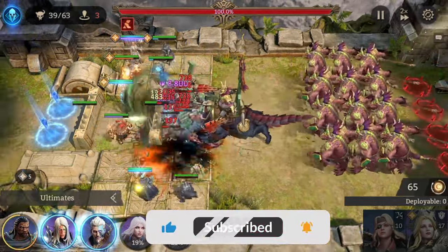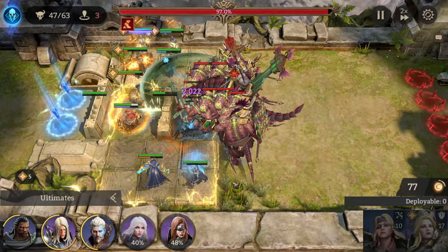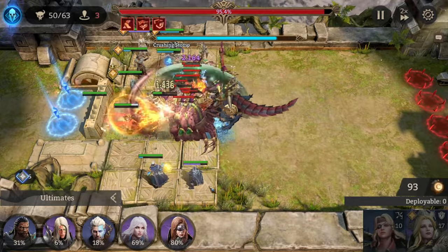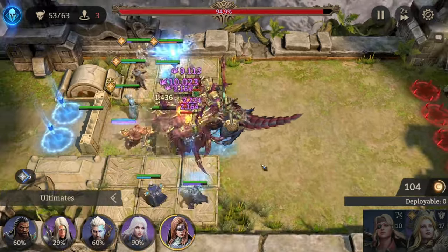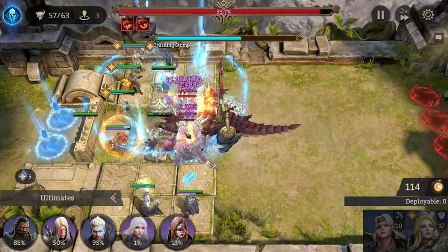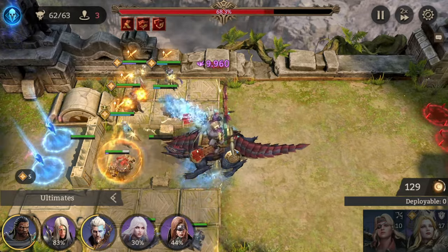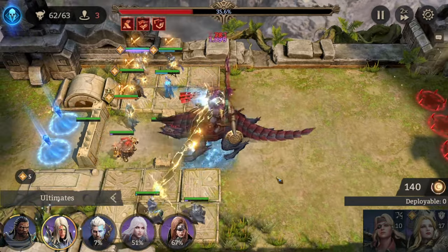And now it's time to kill them all. You can see it's going really smooth. Now we use the freeze to freeze everyone — the boss himself won't be frozen, but freezing the others is more important. It's all getting done smoothly, and even the first wall hasn't been broken.